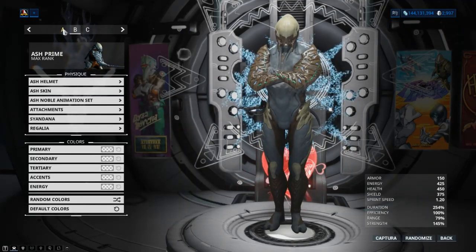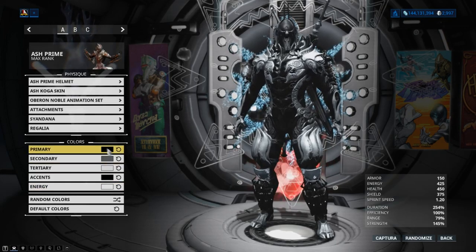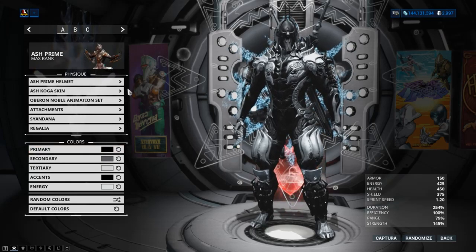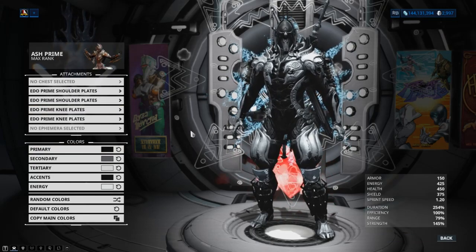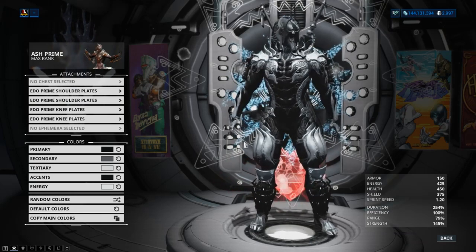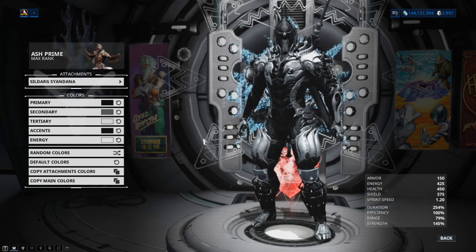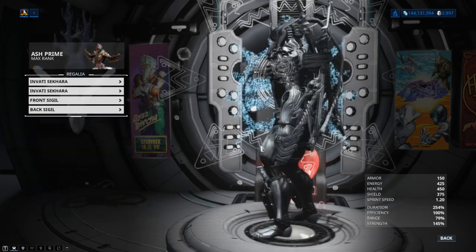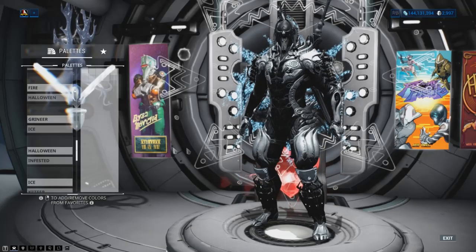As for the fashion, I do just want to quickly disclaim that I am color deficient, so I stick to a lot of white, black, gray, gold, red, and sometimes blue. I'm using the Ash Prime helmet with the Ash Koga skin, which is a deluxe. I'm using the Oberon Noble animation set. I am currently running no chest attachment, but I have the Edo Prime armor set for the shoulders and the knees. I would use the Smoke Body Ephemera if I had it, but I currently do not. I'm using the Sildug Cyan Dana, which is a Syandana. I have the Infatti Sekhara on the left and right arms, and I have no front and back regalias. As for the color palette, I thought it was appropriate to pick Smoke.